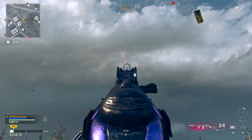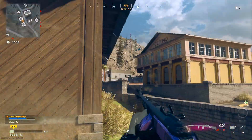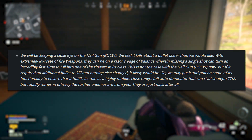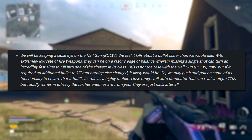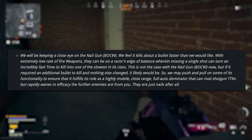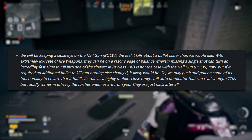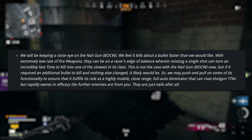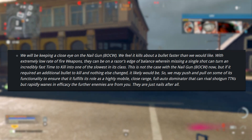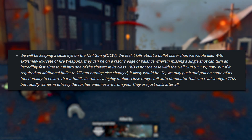The MG82 was the primary weapon changed, but Raven Software also commented on the nail gun. They stated, and I quote: "We'll be keeping a close eye on the nail gun. We feel it kills about a bullet — or in this case a nail — faster than we'd like. With extremely low rate of fire weapons, they can be on a razor's edge of balance, wherein missing a single shot can turn an incredibly fast time to kill into one of the slowest in its class. This is not the case with the nail gun now, but if it required an additional bullet to kill and nothing else changed, it likely would be. We may push and pull on some of its functionality to ensure it fulfills its role as a highly mobile, close-range, full-auto dominator that can rival shotguns' time to kill, but rapidly wanes in efficacy the further enemies are from you — they are just nails after all."